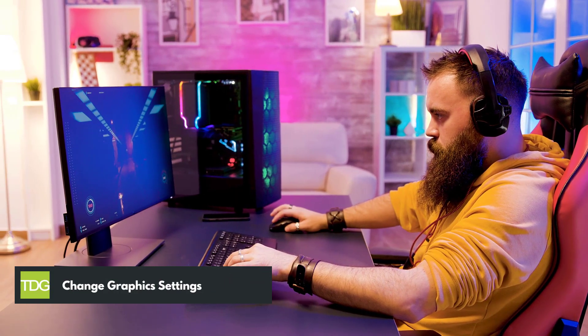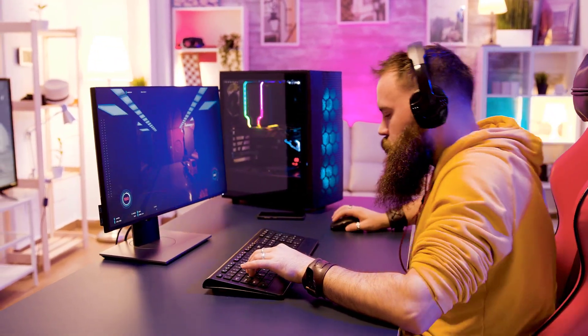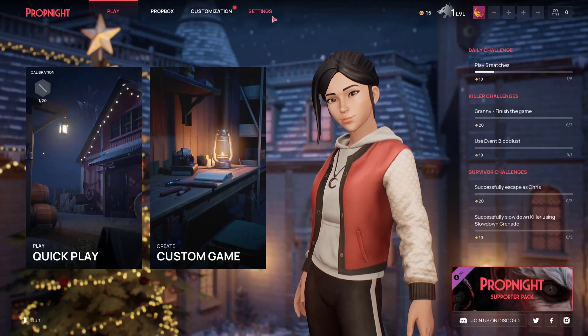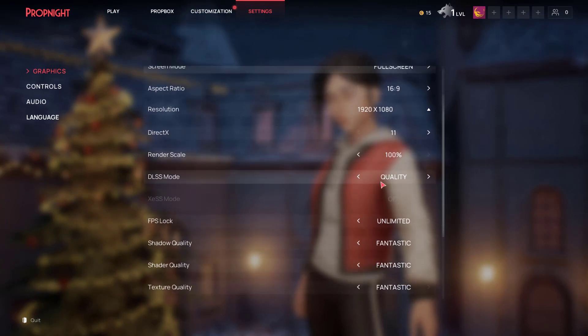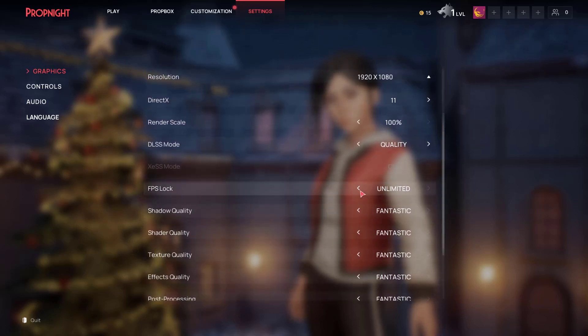Second solution: change graphics settings. If you are still getting low FPS with PropKnight, then the next thing you have to do is to adjust the game graphical settings to low or medium settings. On the game main menu, go to settings. Under graphics, adjust manually the settings. You can also adjust the FPS lock to have a stable FPS.